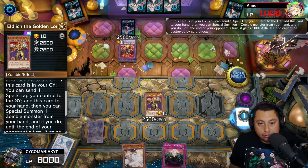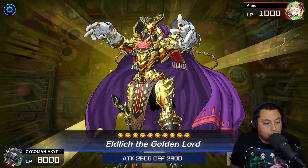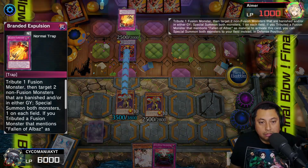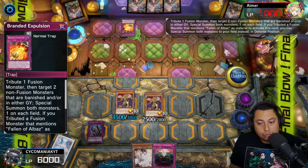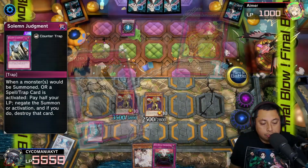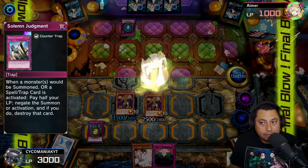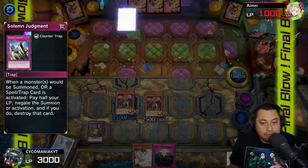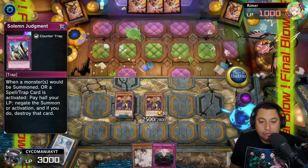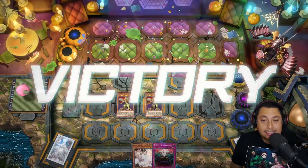Anti-Spell Fragrance again — very nice. We use Eldlich's effect, special summon the Eldlich, and check the backrow. It's Expulsion — we're going to Solemn Judgment that Expulsion, leaving a free and clear board. We take the 3,500 damage attack straight to the face for the win. GGs — sorry, not sorry. On to the last match.